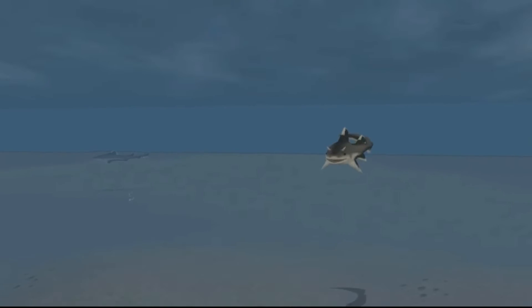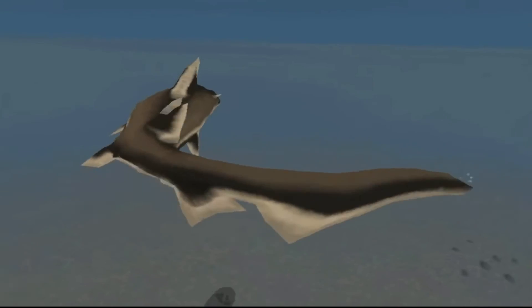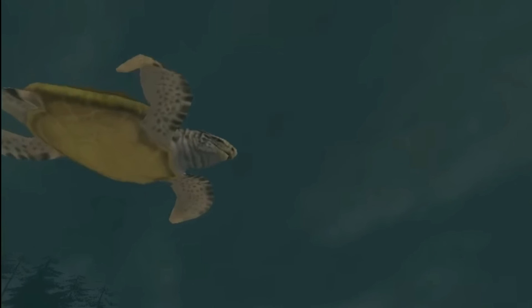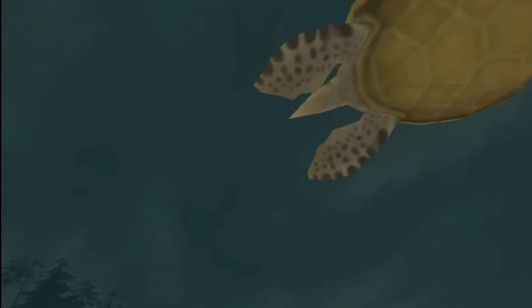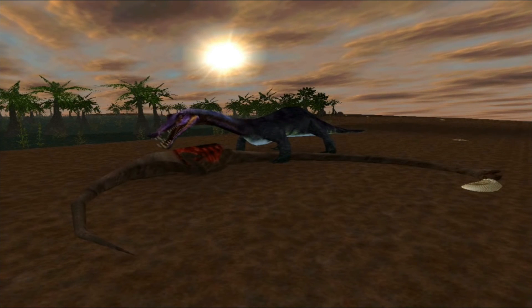Then we have Hybotus, which would also be a passive AI creature but would swim in a little bit deeper waters. We have Archelon, which would be similar to the Brachiosaurus in Carnivore's Dinosaur Hunter — an unkillable creature that would be really big, just something you can marvel at. We have Nothosaurus, which wouldn't do much and you'd probably find it on the shores mainly.